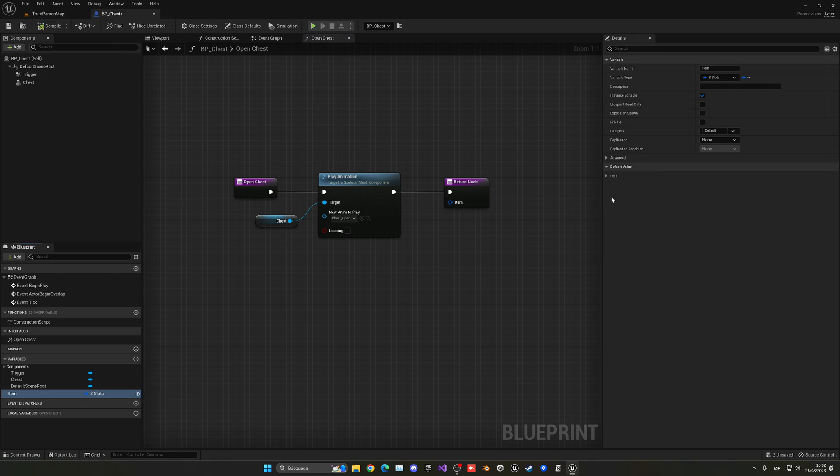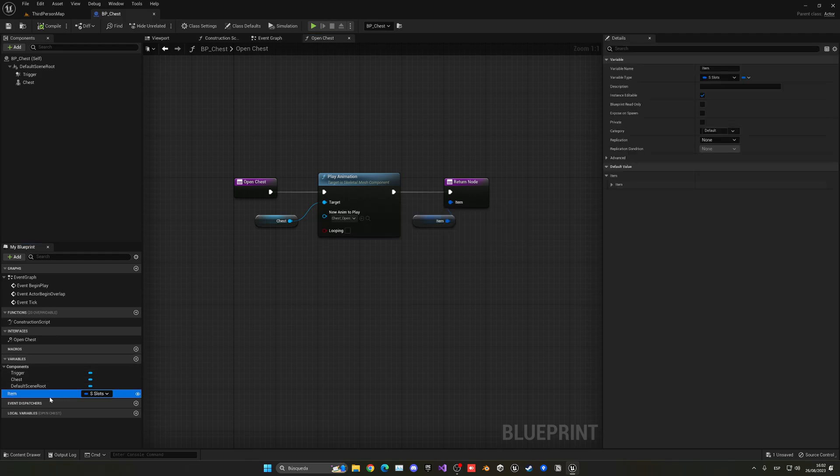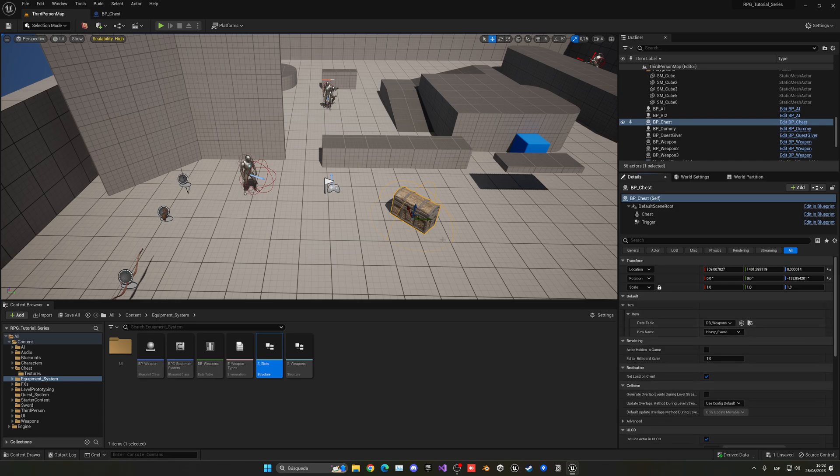Make the variable public by clicking the eye icon. Set the default value to something like a Heavy Sword — whatever we want. We can change it later. The key point is that from outside in the world we can specify which item we want. By default it'll be the heavy sword, but it can be anything of course.